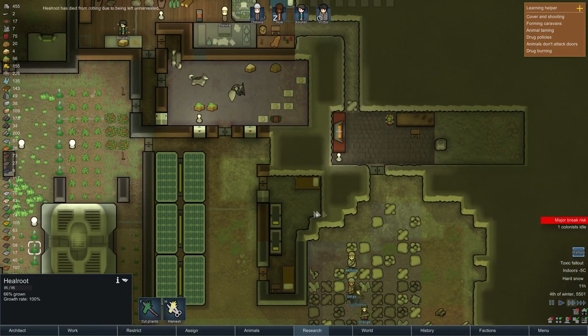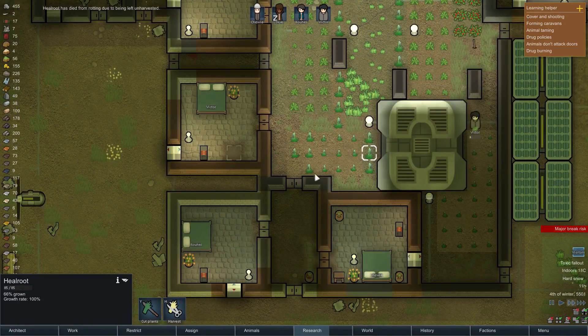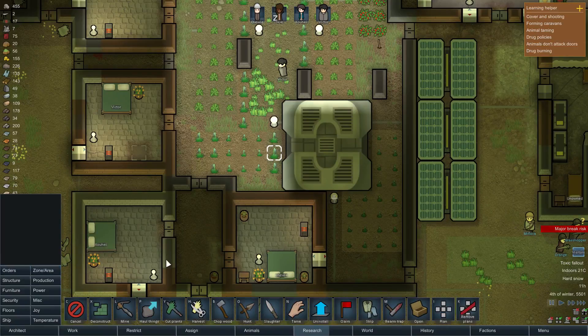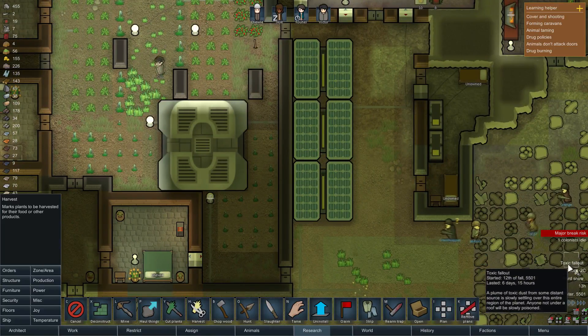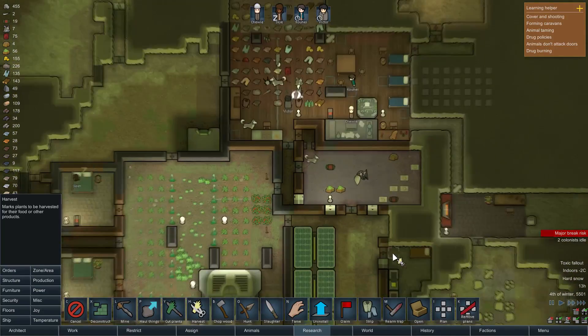Visitors. Heal roots died from being unharvested. Let's see what happens if I just say Harvest Heal Root. Nope, that one failed — get a little bit of medicine from it. You failed too. The fallout has been here for almost seven days. There are no words. I have no response to that right now.